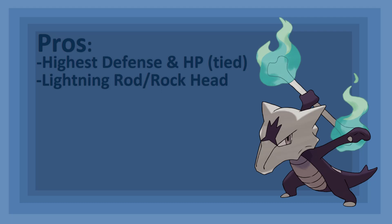Alolan Marowak's hidden ability, Rock Head, prevents its strongest STAB Fire Attack, Flare Blitz, from doing massive Recoil Damage. Sadly, however, this is the only move in its arsenal that receives this perk. Alolan Marowak has a signature move, Shadow Bone, which even normal Marowak can't learn. And the Marowak family has another signature move in its arsenal, Bone Marenge. We're just going to omit Bone Rush and Bone Club because they're not worth using.